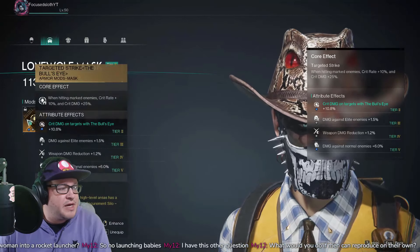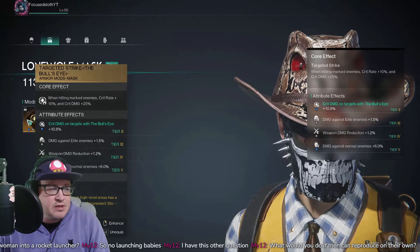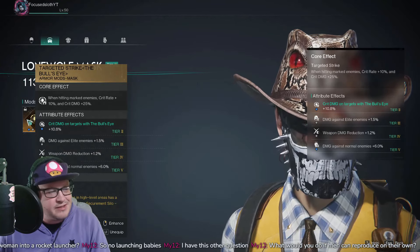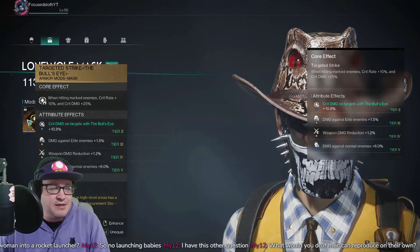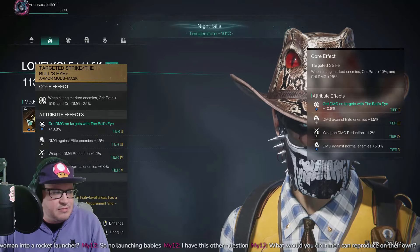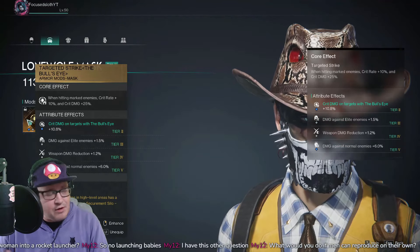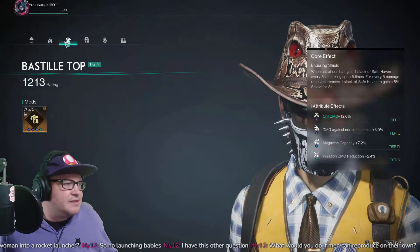On the Lone Wolf Mask, we're using Targeted Strike — hitting marked targets gives crit rate plus 10 and crit damage plus 25, which is very nice. The secondary effect is crit damage on target via Bullseye synergy. If you can't get that mod, just run crit damage up. You want weapon damage on this slot too, but I haven't got that on this particular mod.